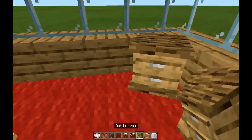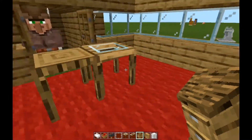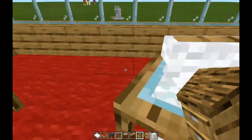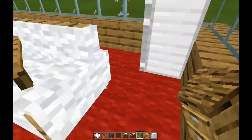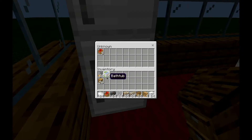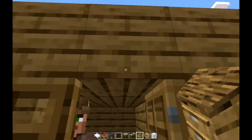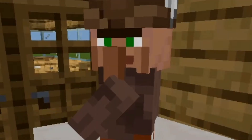Next up, we have the oak cabinets, the oak bureau, and the oak table. We also have the small glass table and a long glass table. We also have another sofa and a fridge, which you can actually store stuff in — which is pretty cool.